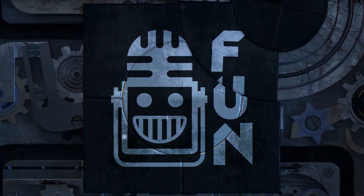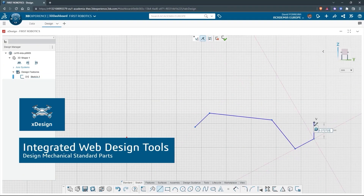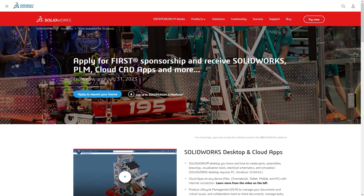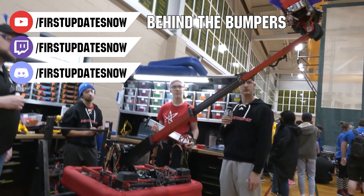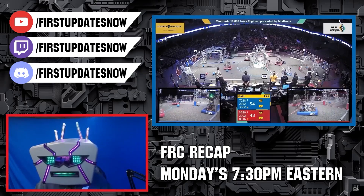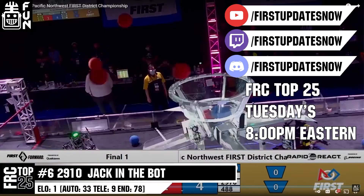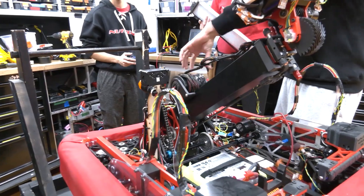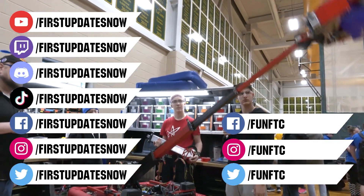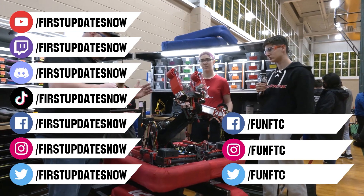This video on First Updates Now is made possible by viewers like you and also the following sponsors. If your team is using SolidWorks, make sure you log into the 3DEXPERIENCE platform to gain access to tutorials, collaborate with other users, and download the charge-up field and kit-up parts. Go to SolidWorks.com and click on Log into 3DEXPERIENCE platform to gain access. The FRC competition season is here — we have a ton of live Twitch and YouTube content coming to you. All of our uploads and archives, including shows, Behind the Bumpers, Phenalysis, and more, are available at YouTube.com. Check out all of our live shows on Mondays and Tuesdays at twitch.tv slash firstupdatesnow. Don't forget to like, subscribe, and ring the bell. Keep the conversation going at twitch.tv slash firstupdatesnow, join our Discord at discord.gg slash firstupdatesnow, and check out Fun FTC and First Updates Now on Facebook, Instagram, TikTok, and Twitter.